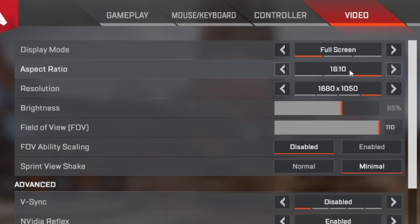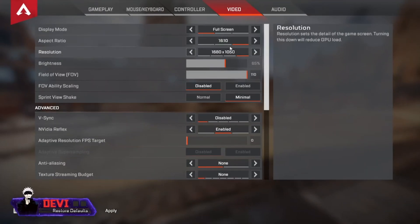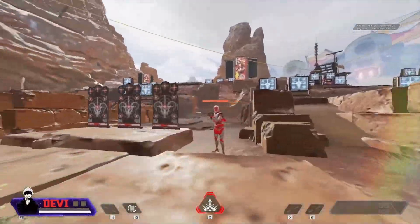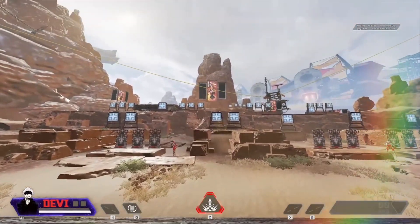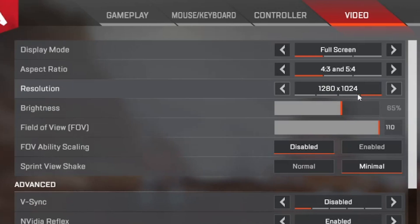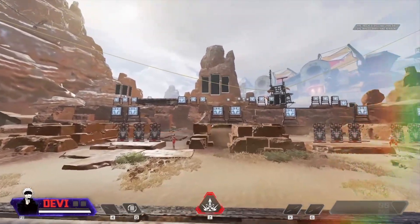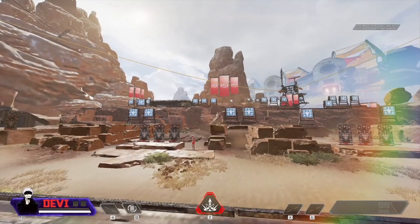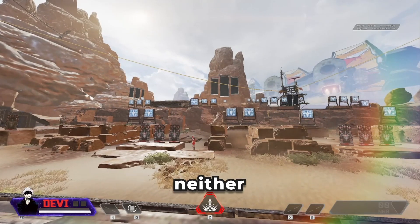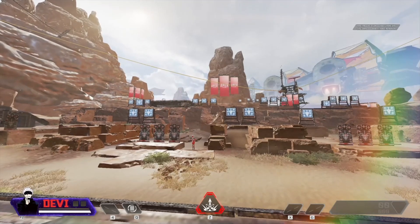For aspect ratio, I play in 16:10 slightly stretched rather than native. A stretched aspect ratio makes your sensitivity feel slightly different and enemies appear slightly wider up close, but you're rendering fewer pixels so enemies far away may be harder to spot — especially at very low resolutions like 1280x1024. For the vast majority of players, I'd just go native res. Neither is objectively better; it's personal preference.